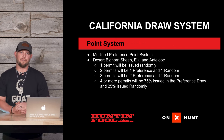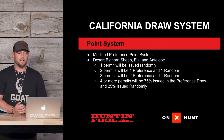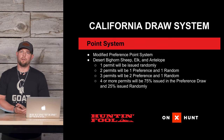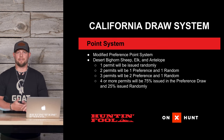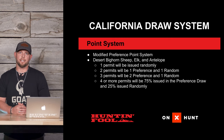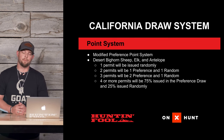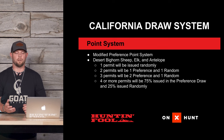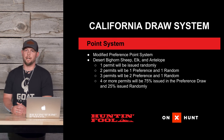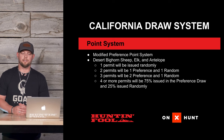California has a modified preference point system where they have a random draw and a preference draw. This occurs for desert bighorn sheep, elk, and antelope. They allocate permits based on the total number of permits in the unit. If there is one tag available, you're going to have a random draw. If there are two permits available, they split it 50/50 — one preference, one random. If there are three permits, they split it to two preference tags and one random tag.